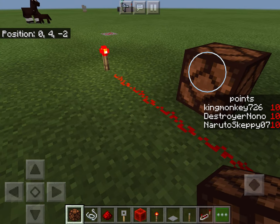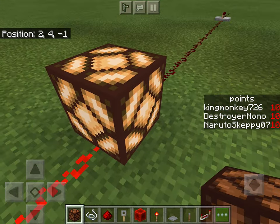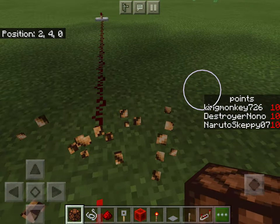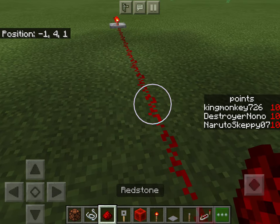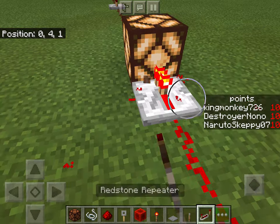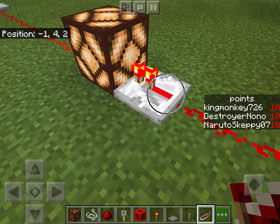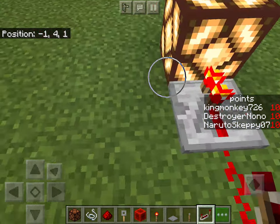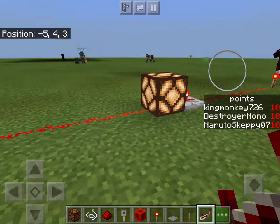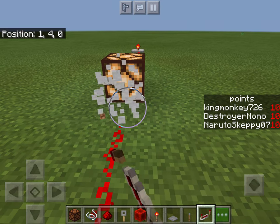Redstone lamps are pretty much just ways to light up stuff — they just need to be in a redstone signal. But they will cut off the redstone signal past them. If you don't want that to happen, you can get a repeater and put it down.